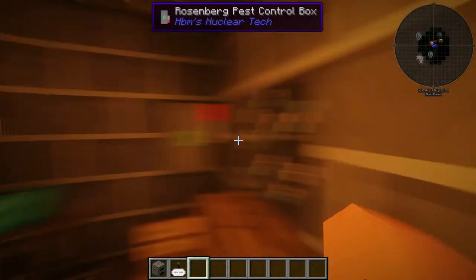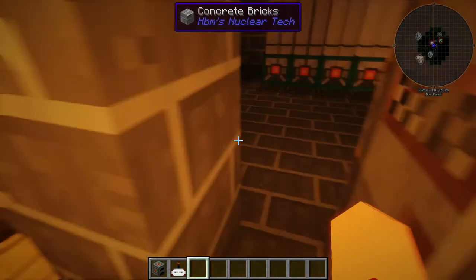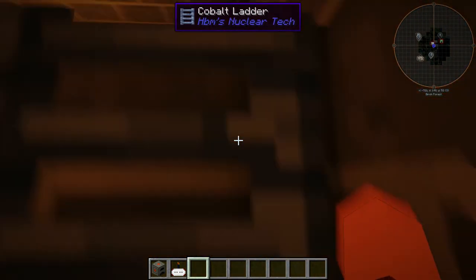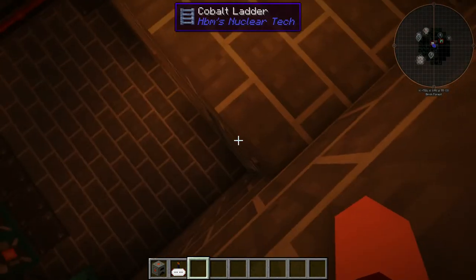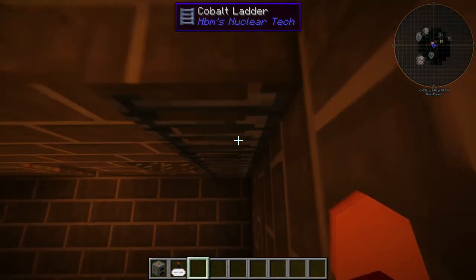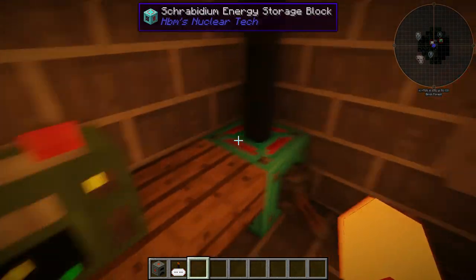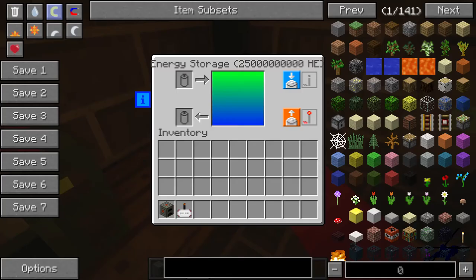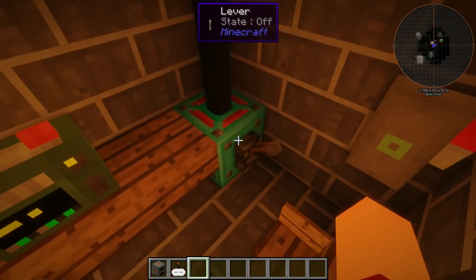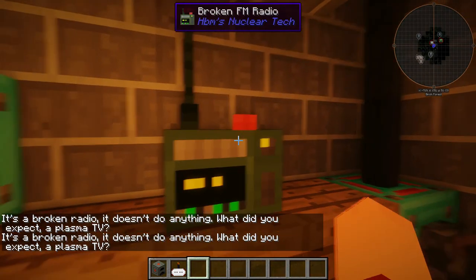Over here we have our main command center. We have our radar — as you can hear it going off right now. The radar scans around to make sure there are no missiles or anything incoming. You only want to use this during an active conflict because it does take a lot of power — 10,000 HE per tick. We also have a broken radio, which kind of sucks.